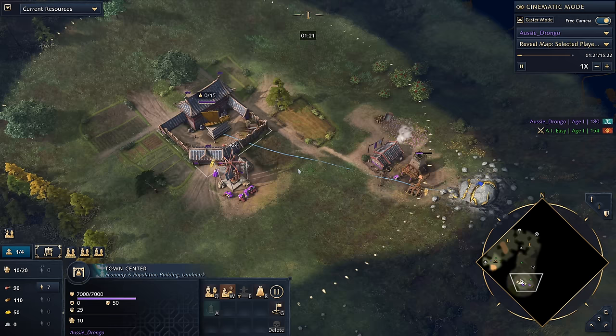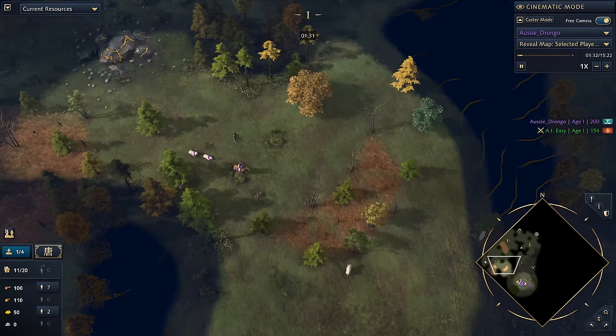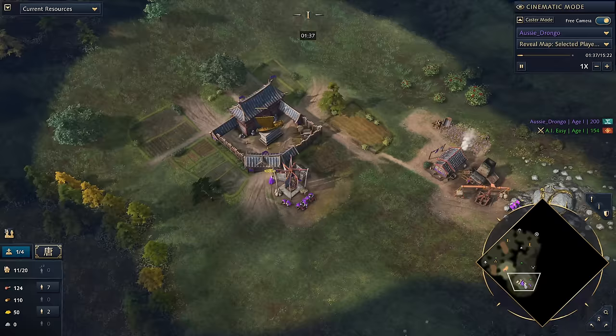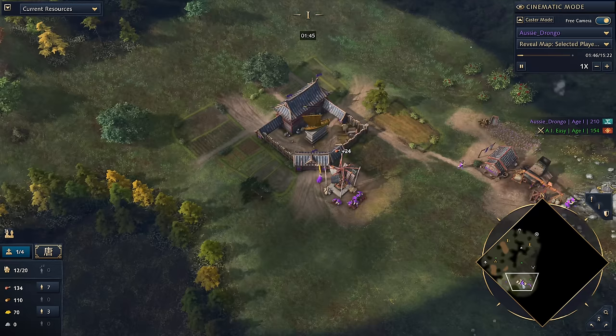One of the other key factors is making sure that we are scouting out for berries. Berries are the really big thing we want to be looking for as the Juicy Legacy, simply because of our Meditation Gardens landmark. It's a really important landmark to get the Meditation Gardens nearby some berries. On this map — Gorge — it's a really good map for your Meditation Gardens, so always be looking to try and find them.